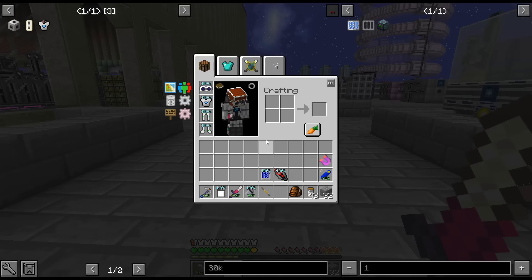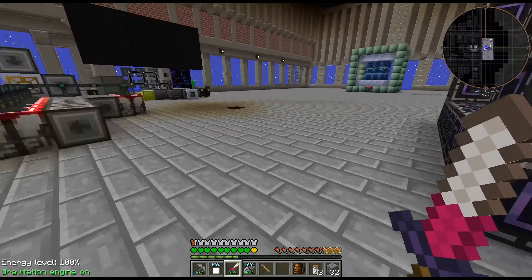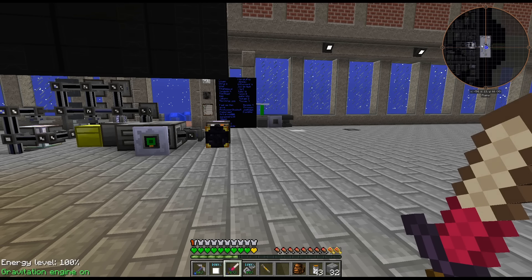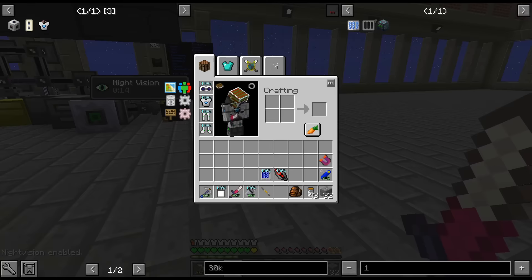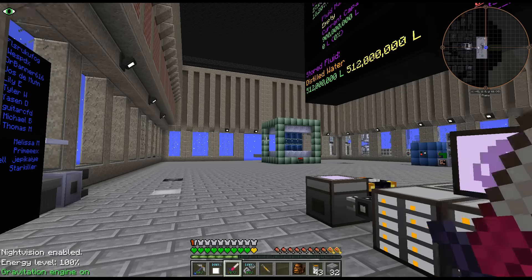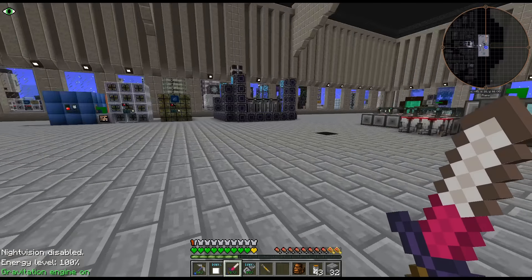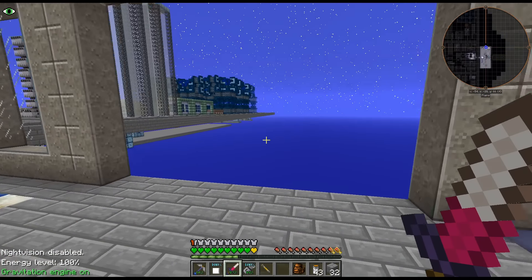We've got a lot more armor, we've got a lot more hearts. I'm not used to that. I don't have my night vision on — let me remember how to turn it on. You have to hit the alt mode key and the mode key at the same time or something like that. Just in case you were wondering, that is why our base is so bright — I remember a few episodes ago someone had mentioned that. It's because I have night vision on.